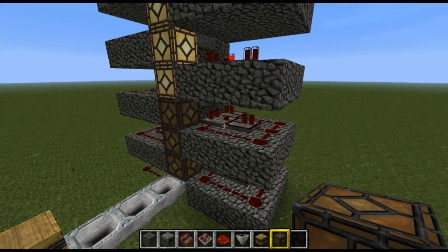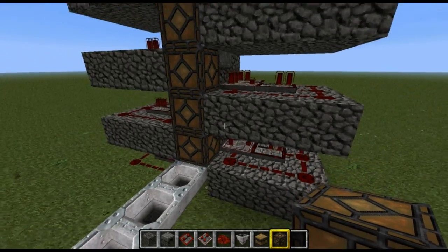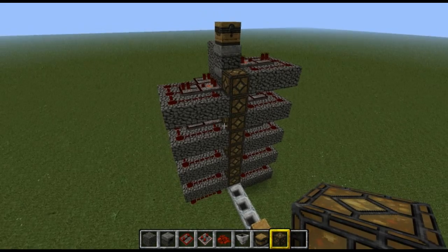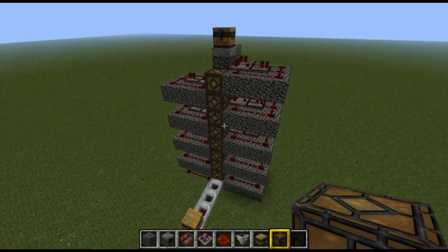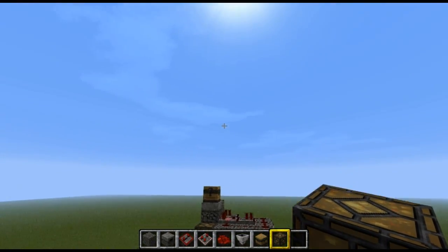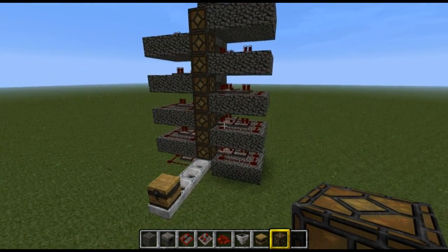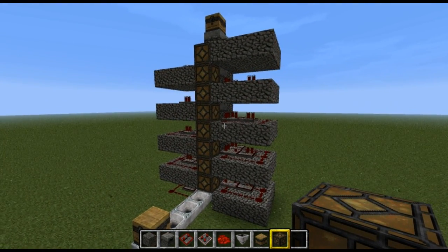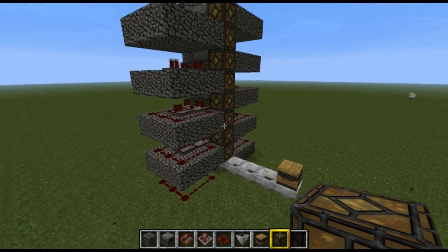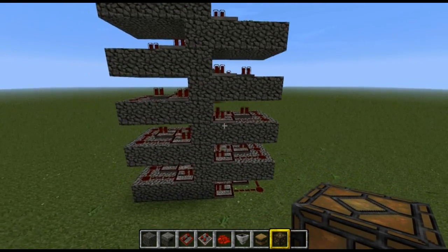The clock will continuously go until the item has transferred because the comparator pretty much turns on the clock. It's very simple, does not get jammed. I know it's not the smallest item elevator but it sure works 100%. There's not much lag — you'd probably get some lag at 100 blocks in the air, but with 10 or 20 blocks there's pretty much zero lag. It's nice and smooth. Thanks for watching this tutorial — if you have any questions just post below and I'll catch you all later.